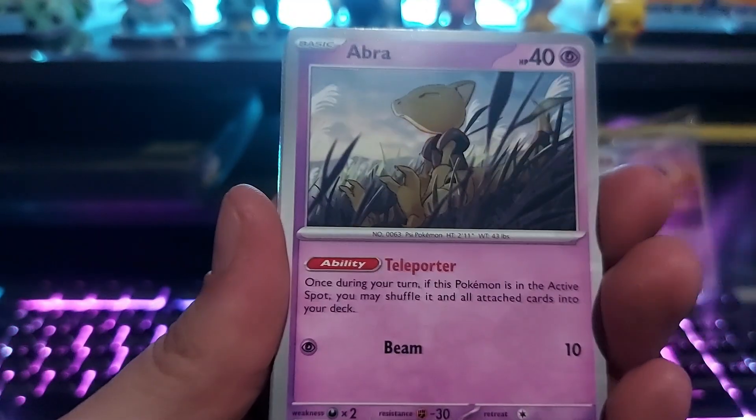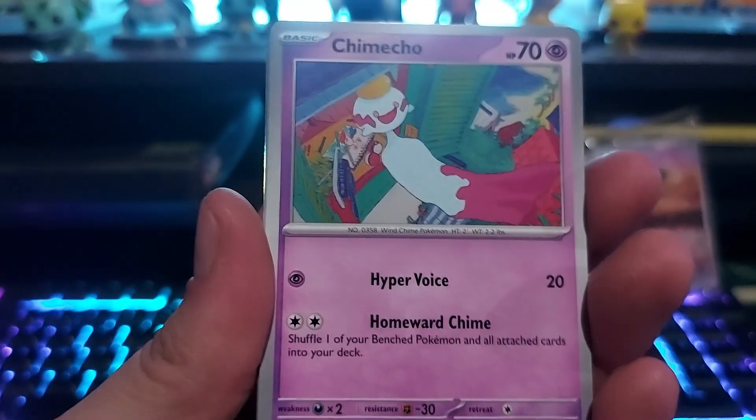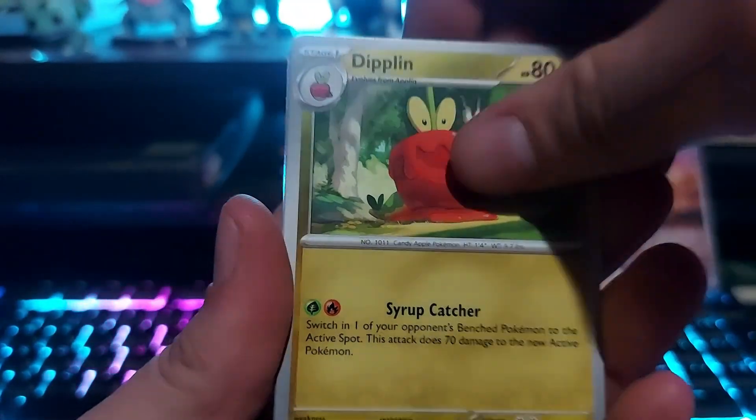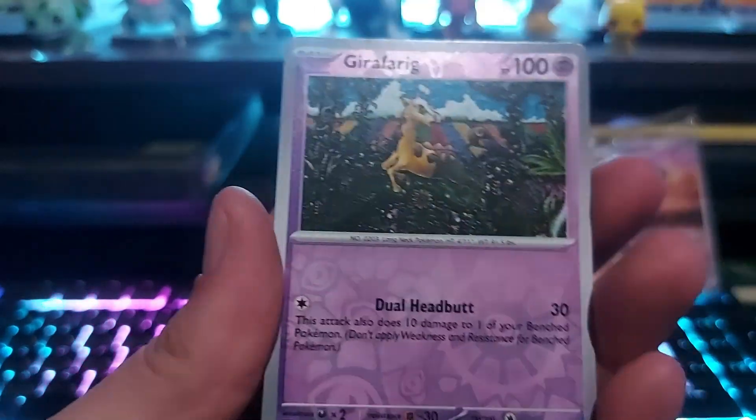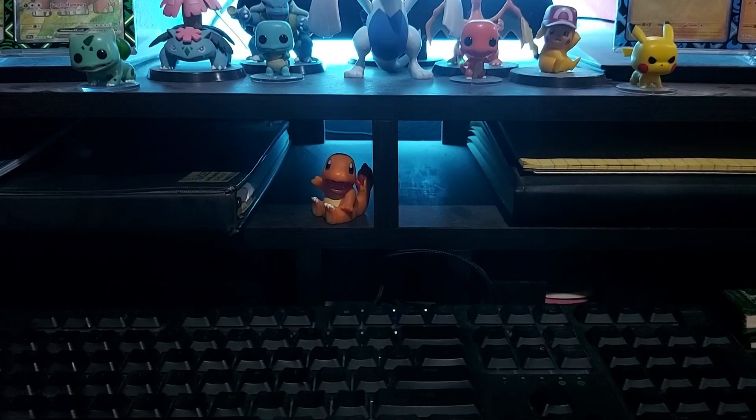Got an Abra, Snorunt in his little house, Jigglypuff, a Dripblim, Community Center, Farigiraf, Phantump, Girafarig, and an Alakazam. Surprise, guys — here in the video we also got a blister.